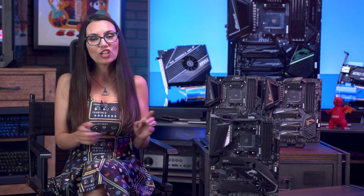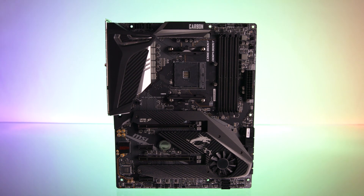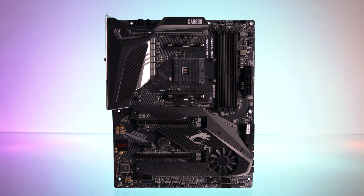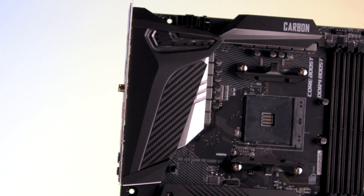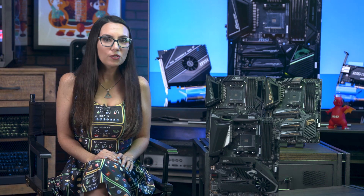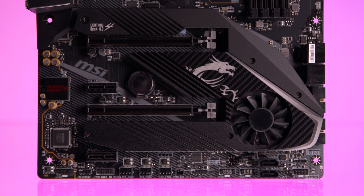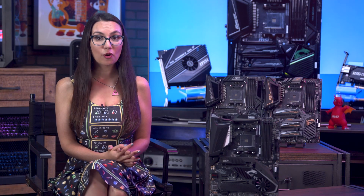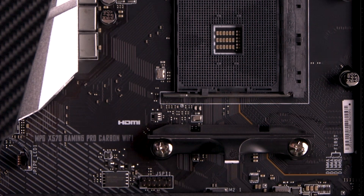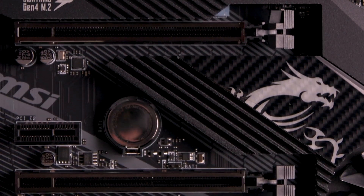Last but not least, let's take a look at the X570 Gaming Pro Carbon. This board's sleek design was inspired by supercars, as you can tell by the carbon fiber textures on the two primary heat sinks and the unique design in the top left quadrant of the board. This is the most budget-friendly board of the three we're looking at today, and as such, it's not built for the same level of enthusiast-grade overclocking. The Gaming Pro Carbon is still a high-performance board, but rather than being built for intense CPU overclocking, it's focused on supporting gaming graphics cards and high-speed SSDs for running modern games with high graphical loads.